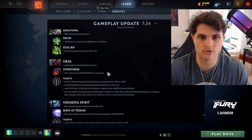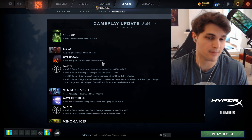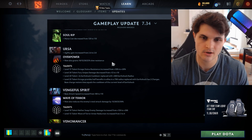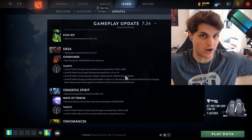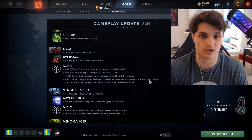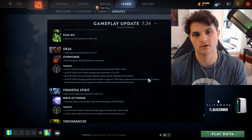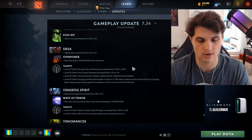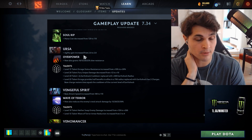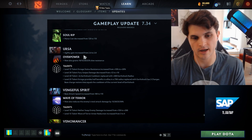Ursa got a significant buff — Nullifier no longer goes through BKB, which is great for him. In my Octarine Earthshock build, instead of reduced Earthshock cooldown you now get Earthshock radius which makes it massive, applying Fury Swipes to pretty much everybody in a team fight. At level 25 you get two Earthshock charges and Enrage duration from stacked attacks. I want to try more Ursa for all these reasons — on Dire I can fall back on the jungle regen if laning goes badly.